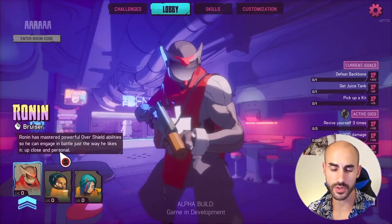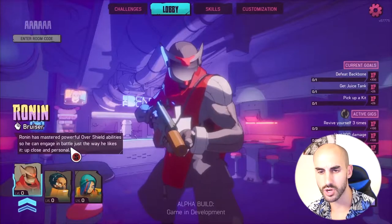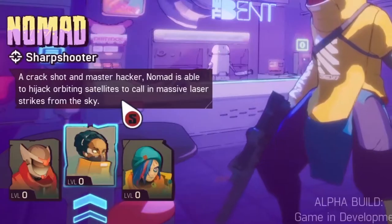The first impression I get about this game is that the graphical style actually reminds me of Borderlands, which is cool. There are not that many games with this graphical style and I like originality. Now, the first thing we have to do is to choose a class. So we have the Bruiser, which is like some sort of close-range tank.